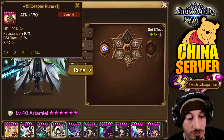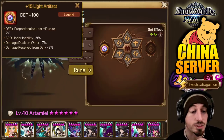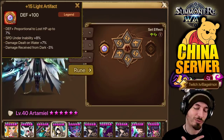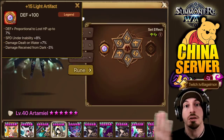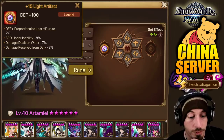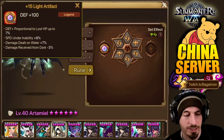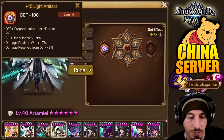Artemil on Will too — defense, crit damage, defense. Artemil's got extra defense — makes sense. Defense plus portion to lost HP — makes sense as well. Speed under inability effects — this is kind of important for Artemil. As an Artemil owner I can say, a lot of times people will try to CC Artemil. So if he increases his speed any time he gets CC'd, that's really good for Artemil. Damage dealt on water plus 7%, damage received from dark minus 3%. It's probably just a whatever roll — probably not intended. Defense plus portion to lost HP plus the defense primary stat and the speed under inability effects was probably something he was excited about.